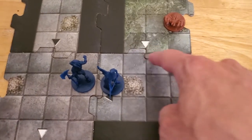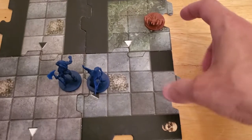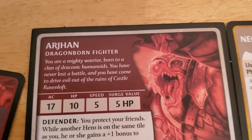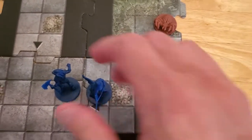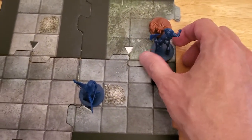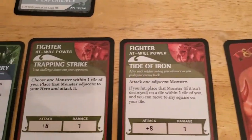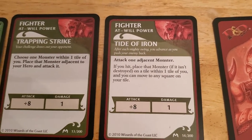I was thinking we'd use a trapping strike to pull the spider to us. We could do that, but either way we're heading this direction. Arjun has a movement speed of five, which determines how many squares he can move. He goes one, two, three, four - so he's got all the speed he needs with movement left over. He's going to move adjacent to that spider and then attack it with Tide of Iron, which does the exact same thing as trapping strike except it doesn't pull the spider towards us.